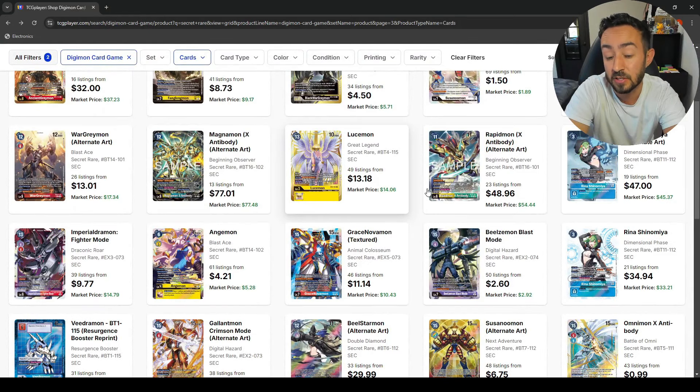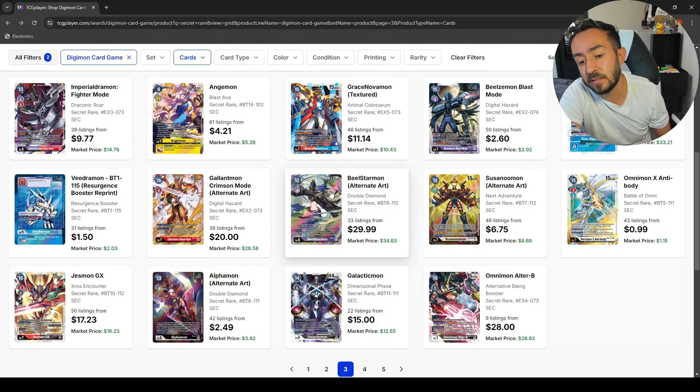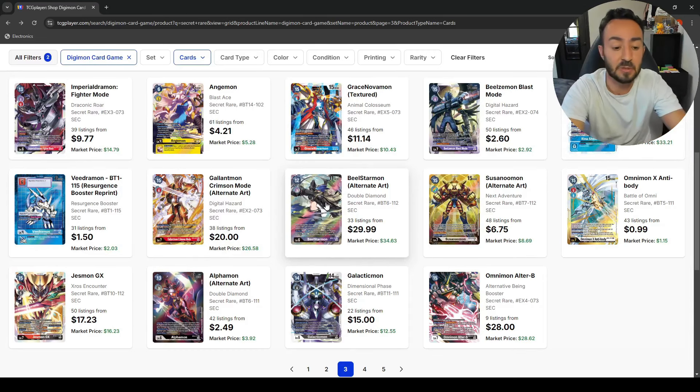The altar is sitting at 47 dollars — I remember it going for like 80 to 90, crazy. The altar Crimson Mode is 20 bucks. The BellStarMon altar — this is one of the cards I did grade. I think I got it a 9 or 9.5, now sitting at 30 bucks. It's just a waifu card as an alt-art and it is getting support, although the new support is not really going to use this — it's kind of two different decks.